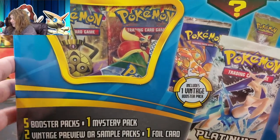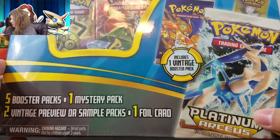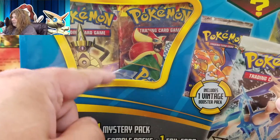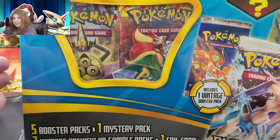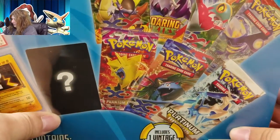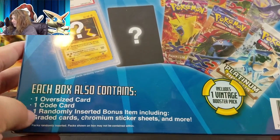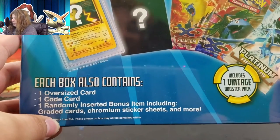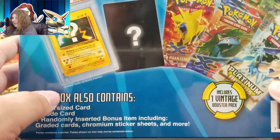Now, these new ones have a guaranteed vintage pack in them as well. As you can see, it shows a bunch of different stuff. I'm almost certainly going to get this Platinum Arceus. You've got the Phantom Forces, Flash Fire — that's a good thing to get. You also get an oversized card, a code card which is just a random booster pack, and you get a random bonus item. Most people seem to get a keychain. I've seen stickers. Based on the sound of it, I think we got the keychain. There's a chance of a graded card, but I'm almost certainly not going to get it.